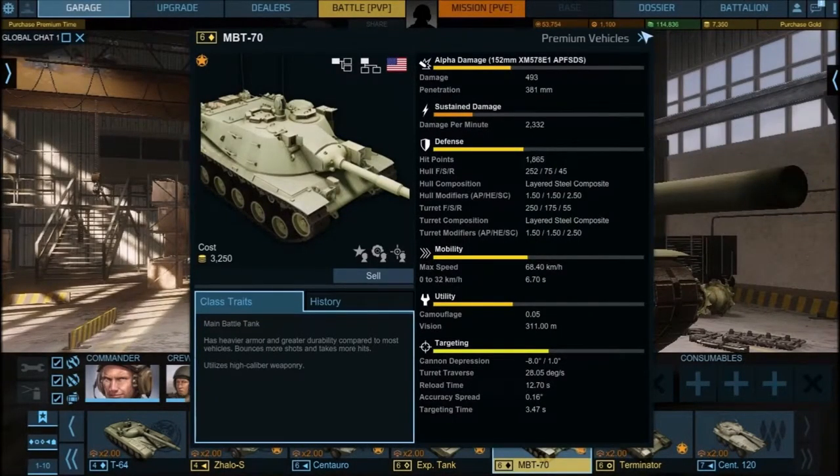Here's why you don't shoot missiles at MBT-70s — special use Swingfires. From the front on the hull, it's got 252mm of layered steel composite. That's a 2.5x multiplier versus HEAT shaped charge. So 252 times 2.5 equals 630mm effective armor versus HEAT. The MBT-70 has extremely good armor from the front. You can penetrate the side and rear, but yeah — 630mm. You're not getting through that.